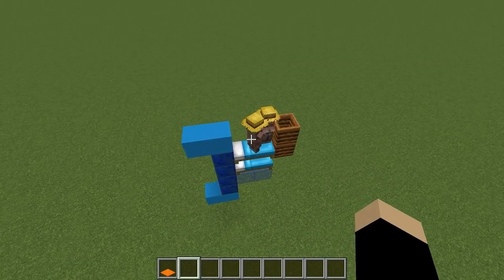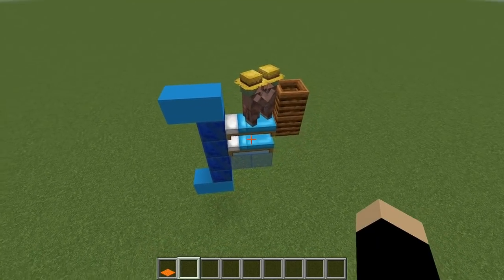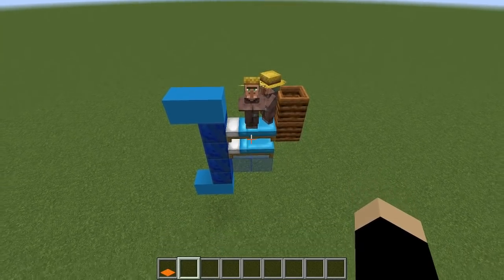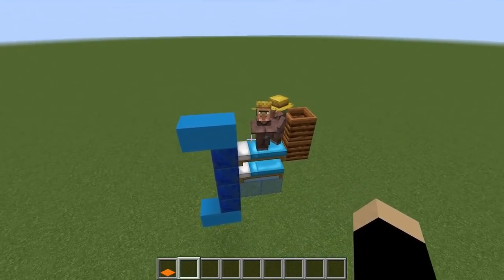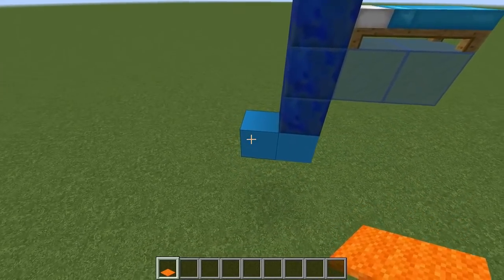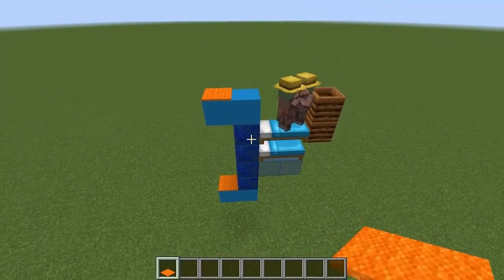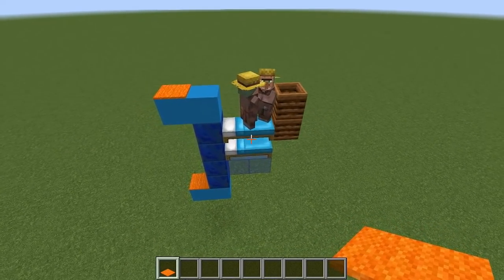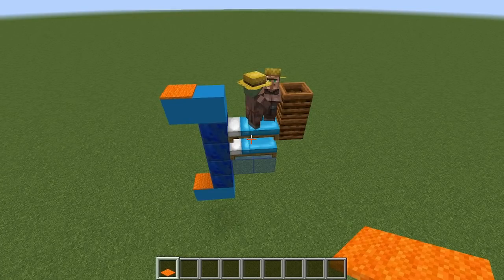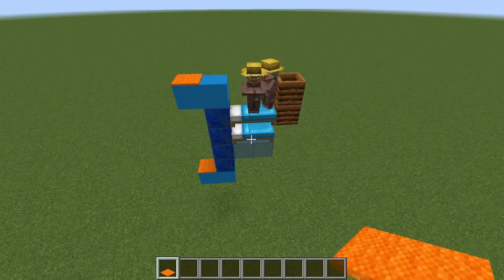When an iron golem spawns, it spawns in a box that is 16 by 16 by 6 tall, centered around the villager that is summoning it — so 8 out in each horizontal direction, and a set range vertically relative to the villager on its bed. If you have platforms on levels within that box, golems can spawn on those. The golem makes 10 rapid attempts to spawn at random locations within that box. If any location is valid — meaning a two-by-two-by-three-tall space on solid blocks — it will spawn. If all 10 attempts fail, you lose that golem.